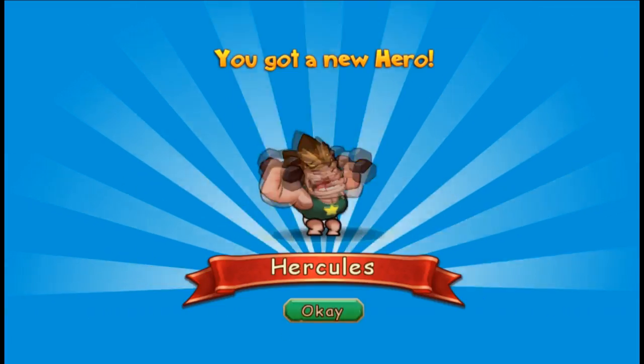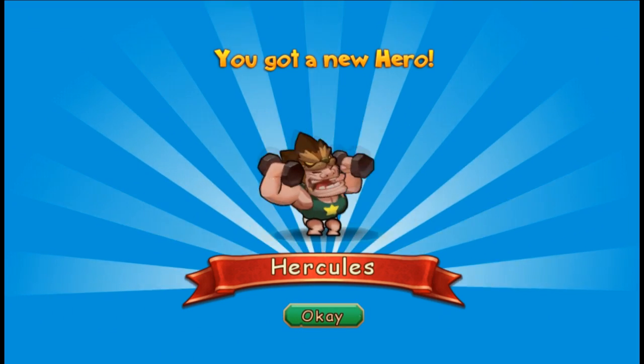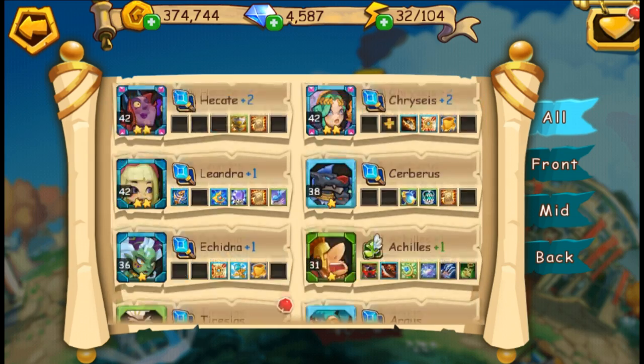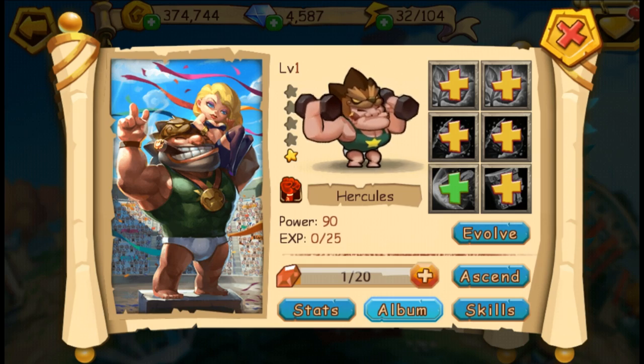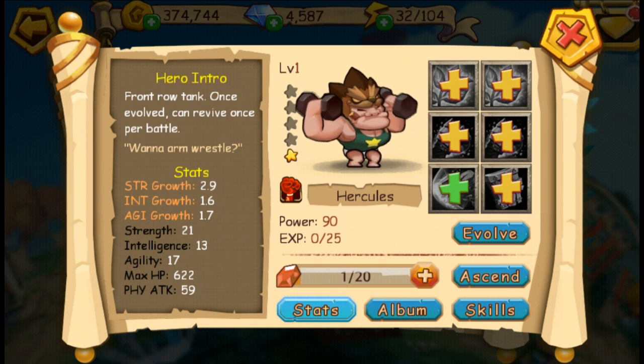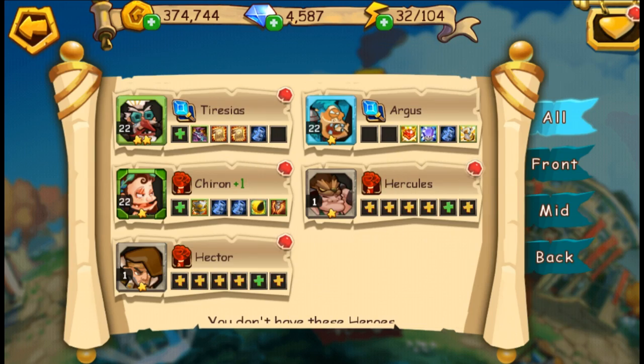Let's go ahead and summon Hercules — he's going to be a major addition to my team. Let's check out his stats real quick: front row tank, and once evolved, can revive once per battle. So that's a pretty rad skill. And he wants to arm wrestle — not really.